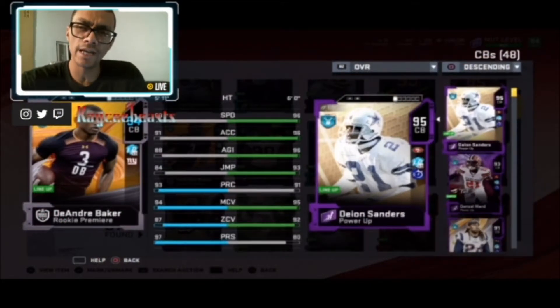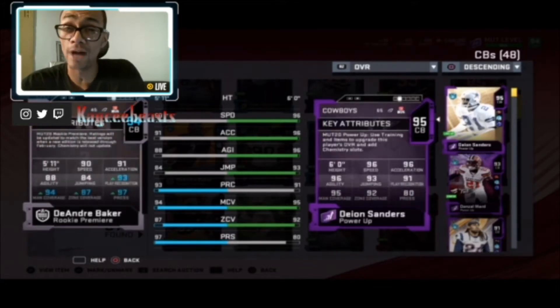What's up guys, this is Casey Beast here and today I got a review of the 94 overall DeAndre Baker — his rookie premiere card. Before we get there, drop a like on the video because it helps the channel a lot. If you guys like coin making methods, player reviews, or general MUT content, subscribe to the channel and turn that notification bell on.